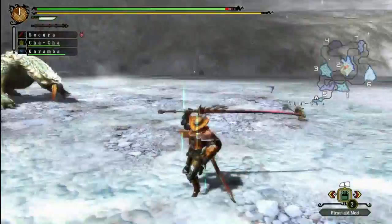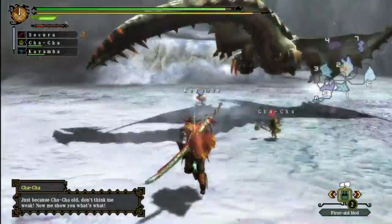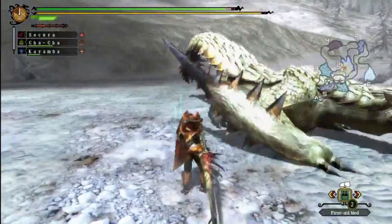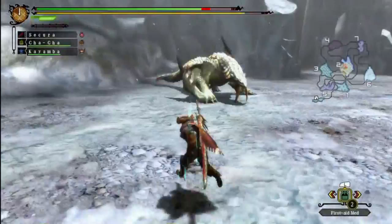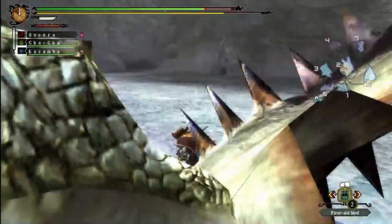Breaking his wings is also really helpful, because it's very easy for new players to find themselves overwhelmed by the Barioth's quite insane speed. But if you manage to break both of his wings then he'll kind of slip around on the ice — he uses those spikes on his wings for better traction, and if you break those his traction just goes down the toilet. Breaking his tusks doesn't really make him weaker in any way, it just gives you extra rewards. It's the only way to get Barioth tusks.